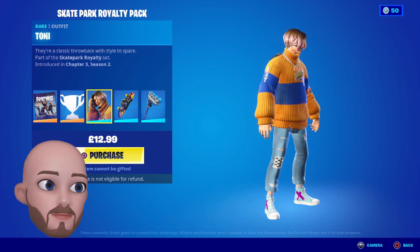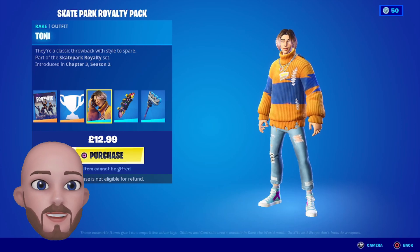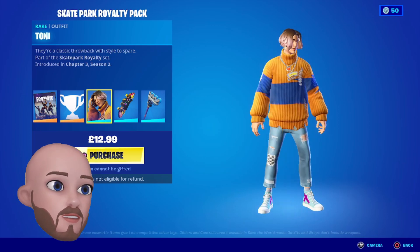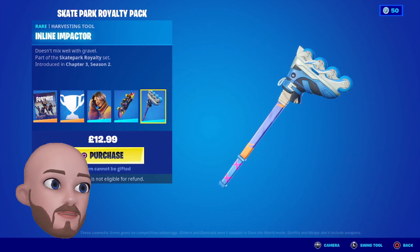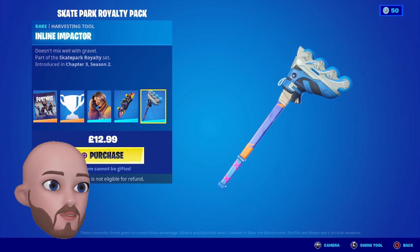We've got Tony, which I think is Fortnite's first gender neutral skin — doesn't go as a he or a she. The description says they're a classic throwback with style to spare. Cool skin nevertheless. Also the Ollie Hoop — another skateboard back bling, that's two in there today — and the Inline Impactor, pretty neat too. This is 12.99 and like every pack you buy with money instead of V-Bucks, it can't be gifted and is not eligible for a refund, so buy wisely.